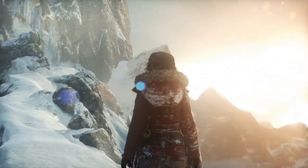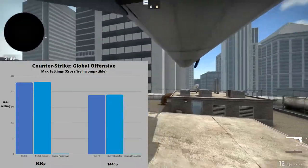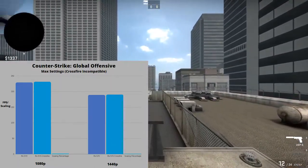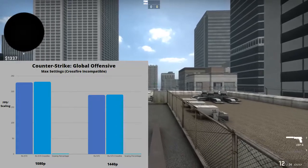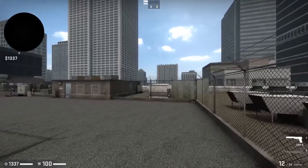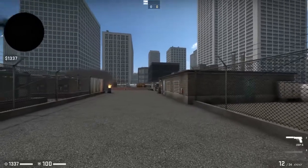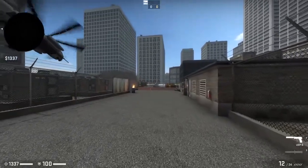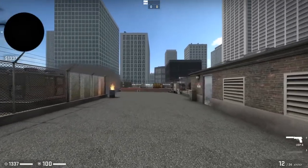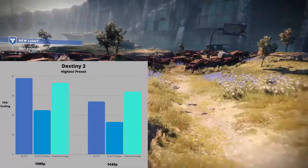Unfortunately, this was the best scaling observed in the games that supported Crossfire. Although frame rates without Crossfire are still decent on the 570, it would often make more sense to opt for a more powerful single card that will consistently deliver its performance. This is when the disadvantages of Crossfire are really seen — there are simply far too many games like CSGO that just don't support Crossfire. Even worse, there are some games that run slower with Crossfire enabled, which was especially evident in Destiny 2, which scaled negatively with Crossfire on.